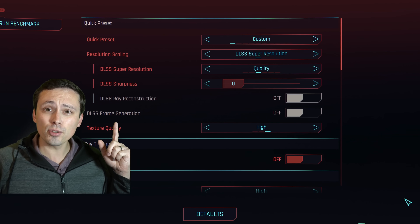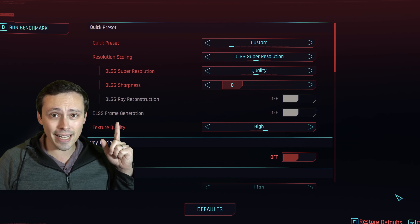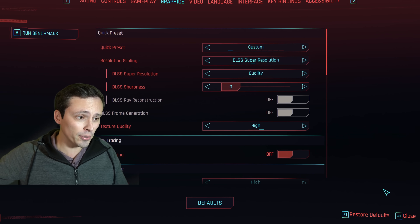The sad reality for NVIDIA's 20 and 30 series users is that frame generation is grayed out in games, because DLSS 3 frame generation is only supported by NVIDIA on their 40 series GPUs.